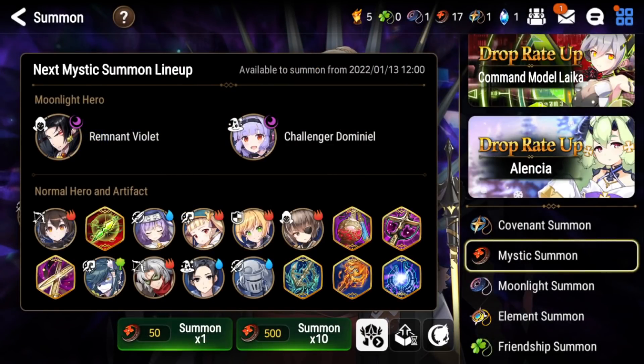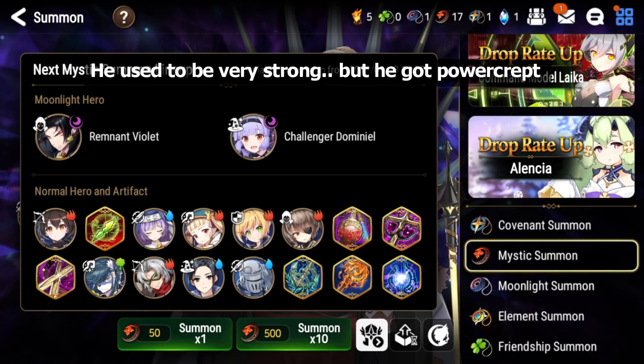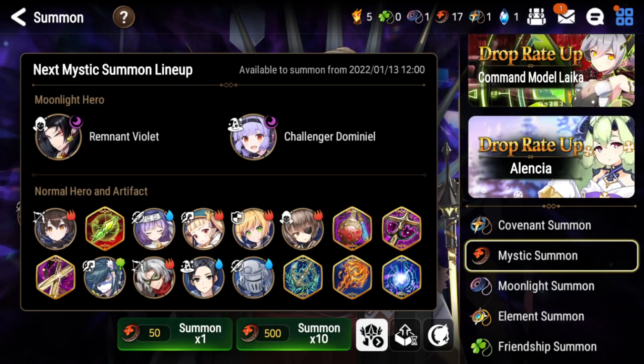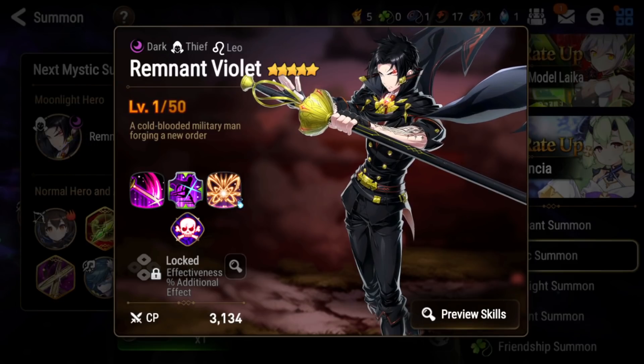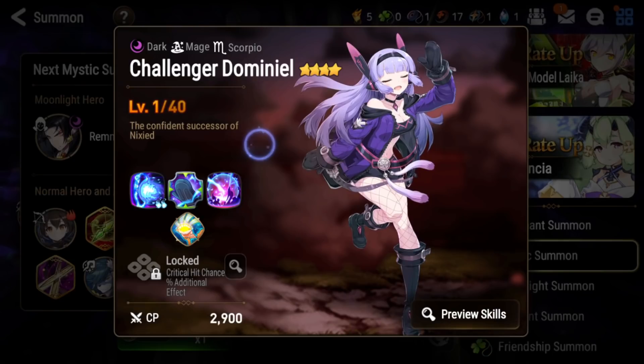I don't think Smilegate will buff Remnant Violet for a while because there are other ML units that need buffs way more. He was very fun to use and very strong a long time ago when him and RB were running everywhere in world arena, but nowadays he's phased out of the meta — not because he's gotten weaker but because new units have been released and he's gotten power crept. But yeah, his design is sick and I really like his animations — I'm even considering trying to pull for him after I pity Conqueror Lilias.